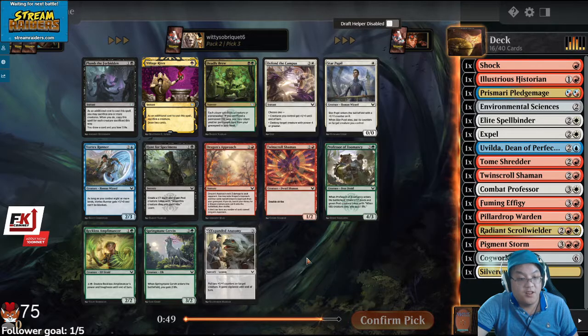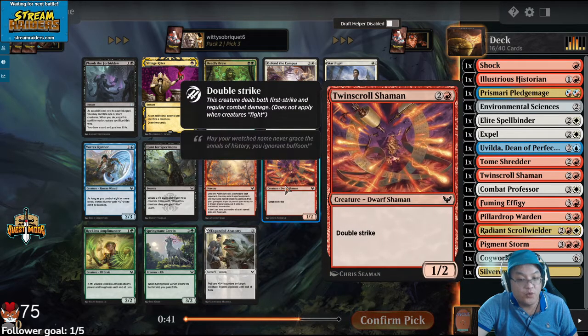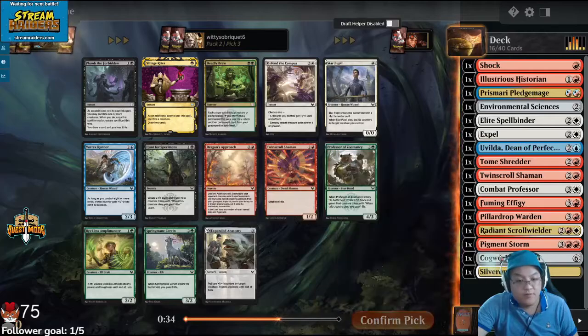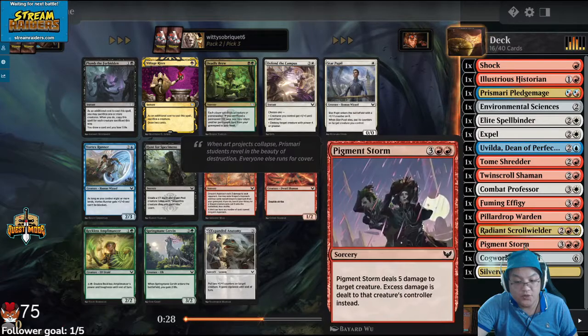These blue cards are not super exciting again. Maybe I take the Expanded Anatomy, or I could see taking this Twin Scroll Shaman number two. But I need another Learn card, because I don't think I have any. I have zero Learn cards right now, and somebody's taking all the Learn cards pretty high.